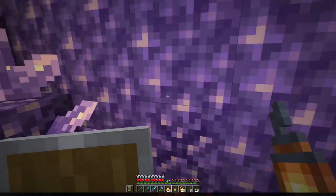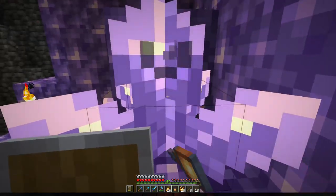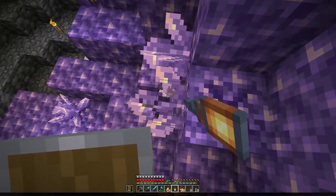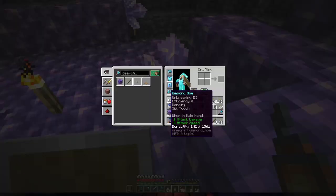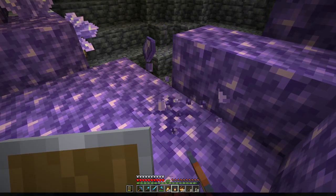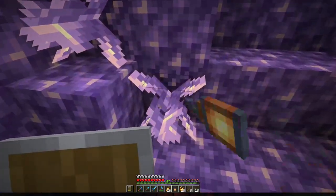And then we're going to try to find the End. I want to get an elytra — it's a must. I cannot walk anymore, I need to fly. So we are going to get the copper that I found and then we're heading back home to get ready to go to the End.